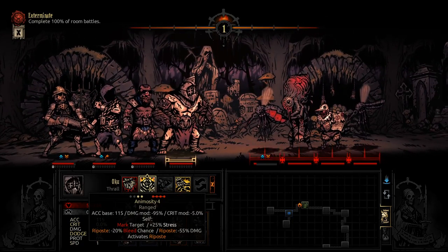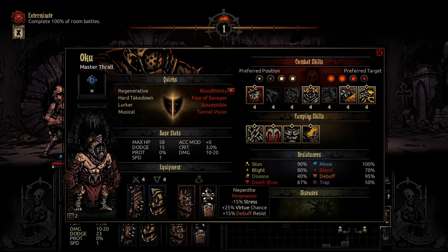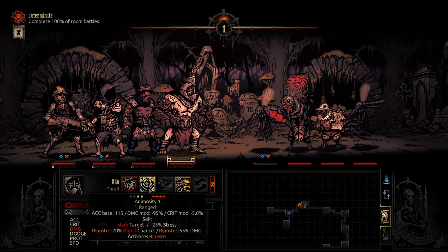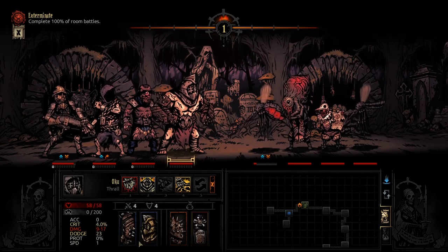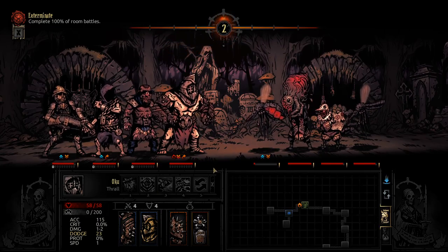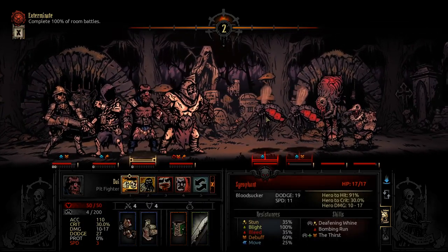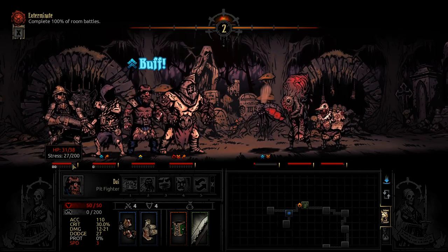We're going to go for Animosity - this is going to increase our stress level, but if you remember we've thrown this on to try and counteract some of that gained stress. We're going to be doing a lot of riposte damage here with his trinket - 25% damage and 20% bleed chance. That's going to lead to some pretty good stuff. We also do a tiny bit of damage with the actual riposte setup itself, which is not insignificant.